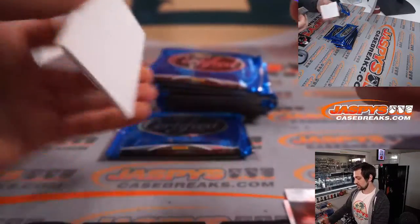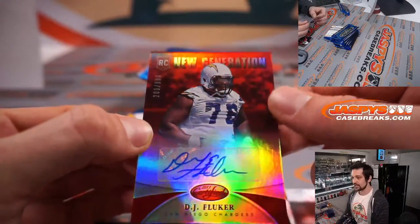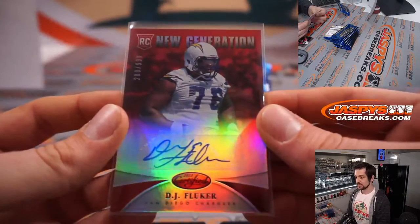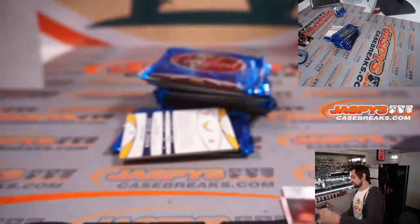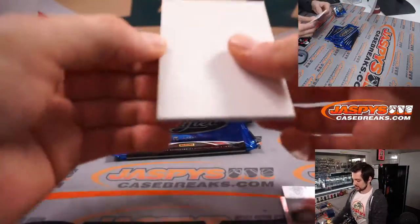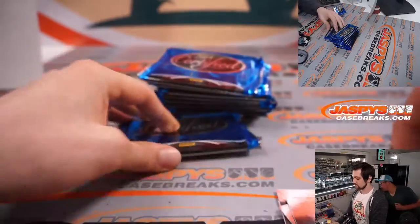JJ Flunker autograph here, 200 out of 299, for the Los Angeles Chargers — that'll be going to Brian there at 299. We have a filler, then Big Ben and Robert Meacham.